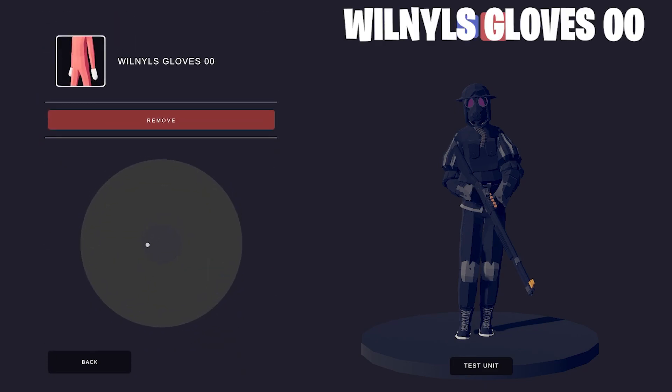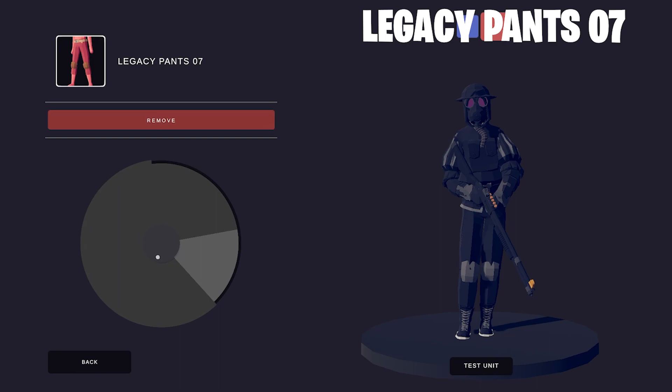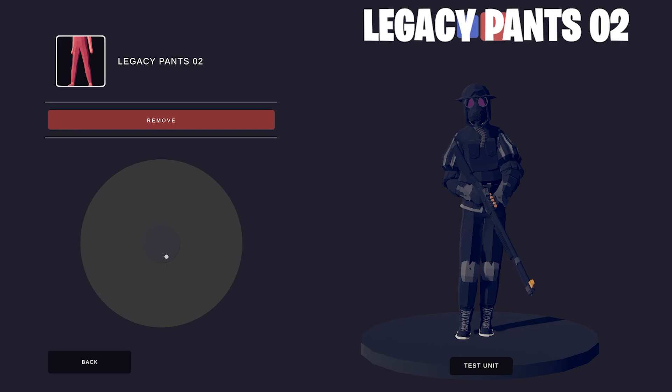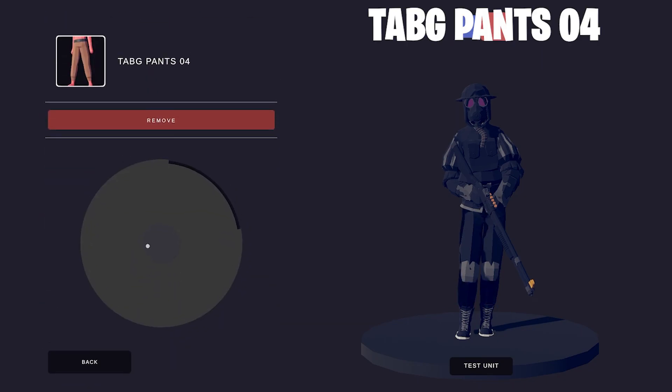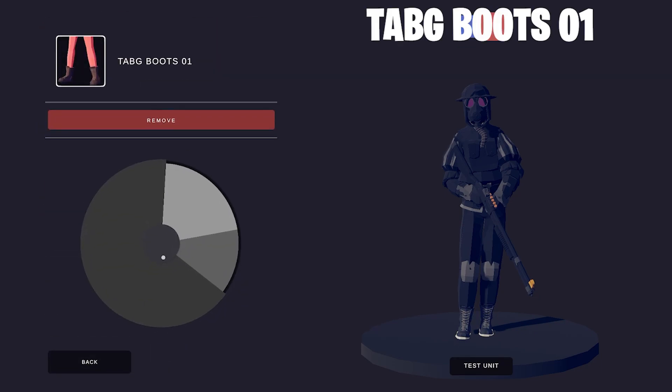The Will Neal's Gloves. I chose the Legacy Pants 07 for the knee armor, and the Legacy Pants 02 to make it longer. The Pirate's Pants 06 to add some more bulk. I added the Tab-G Pants 04 to give his pants even more bulk — he's really bulky, I wonder where he gets it from. Finally, the Tab-G Boots 01, because he needs shoes. It's a necessity.